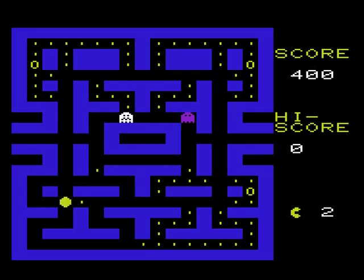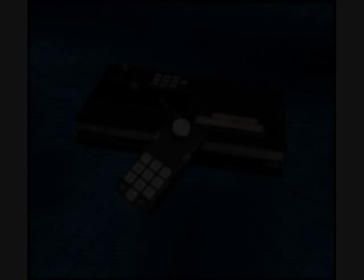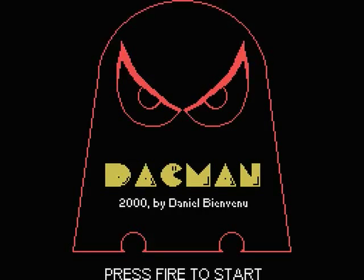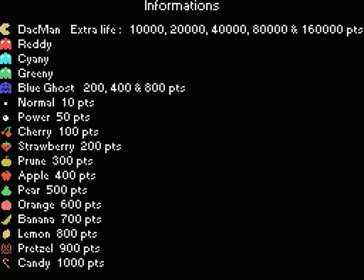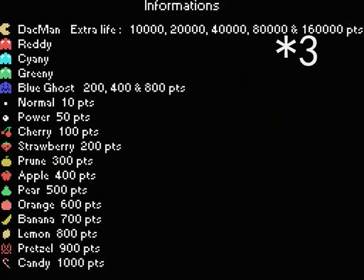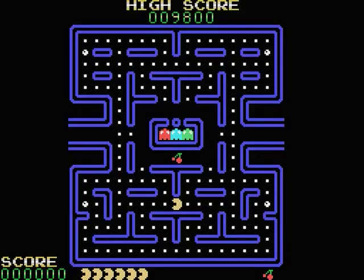Imagine now the same gameplay but faster, with better sounds and graphics. Well, it's what you get by playing my own Coleco version named DAC-MAN. It's called DAC-MAN because of my name, and because of the game I played long ago on my Commodore VIC-20 computer. If you wait at the information screen, you can enter one of two special codes with your Coleco controller. One code gives you more lives, and the other lets you play a secret bonus game.